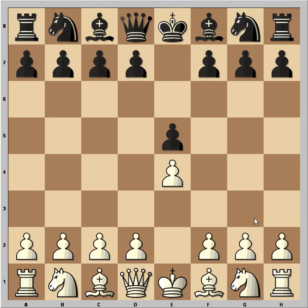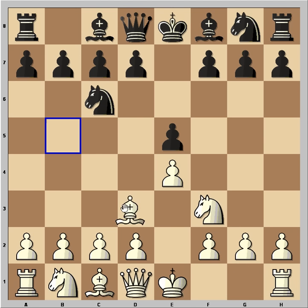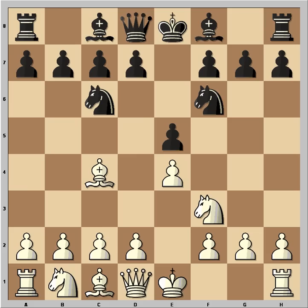e5 was played, Nf3, Nc6, Bc4, Nf6, and now Ng5. The bishop and knight are attacking on f7. How to defend now?